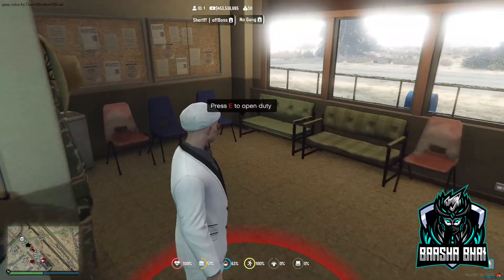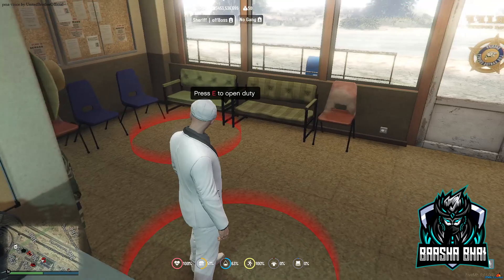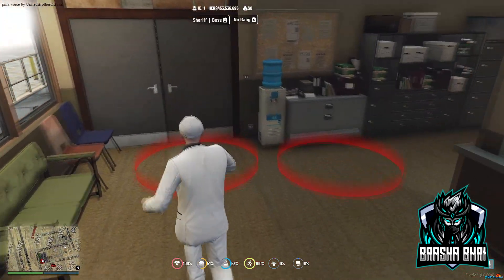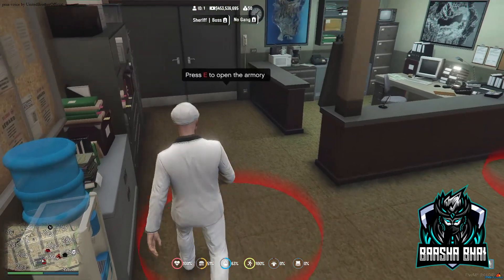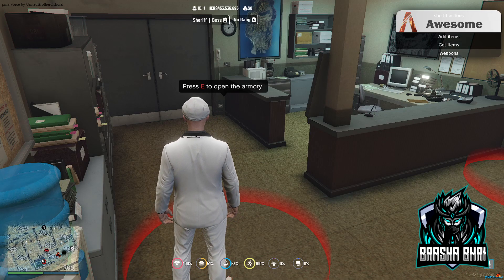This is the on-duty marker. I'm going off-duty as boss and all blips disappear — only the on-duty marker stays. The other blips are up there. The clothes marker is visible but we haven't added clothes yet. The shop is there but we haven't added items. This is our armory — you can add item categories and weapons.